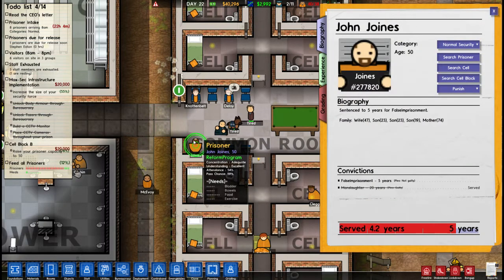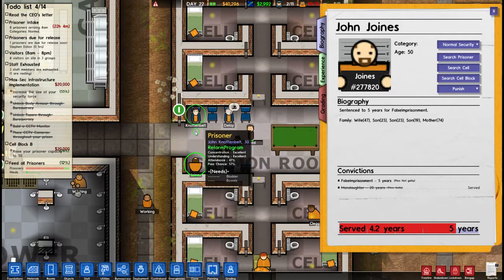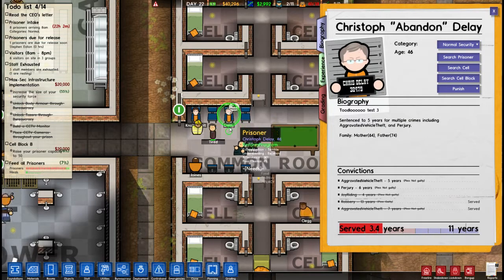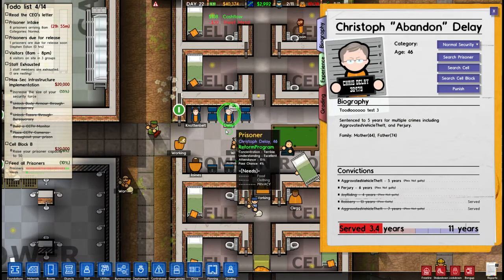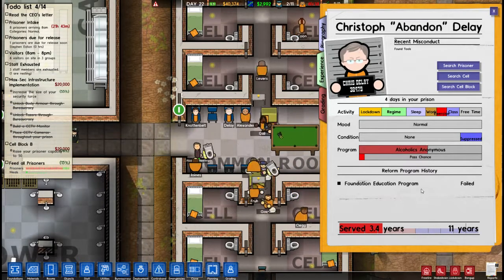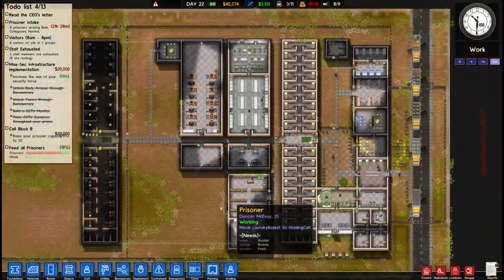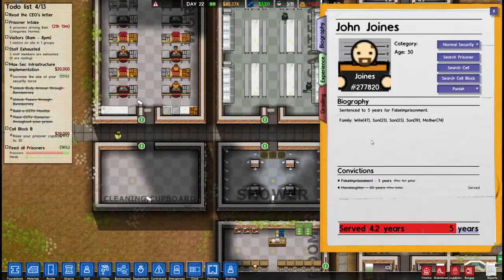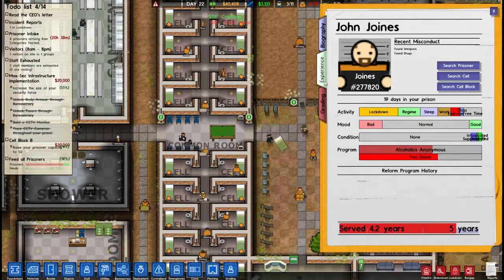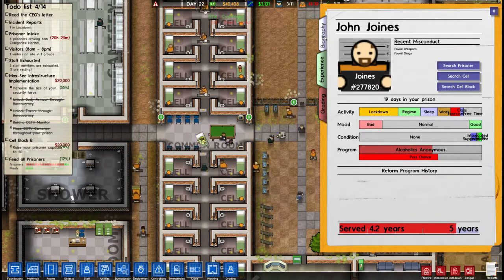So this is the AA meeting. We can see his understanding is excellent, his concentration is adequate, his attendance is at 4%. They have adequate pass chance. I guess he hasn't been in the program for very long, but his concentration is really bad as well. All we know is John Jones has a good enough pass chance and he's not going to be an alcoholic anymore.